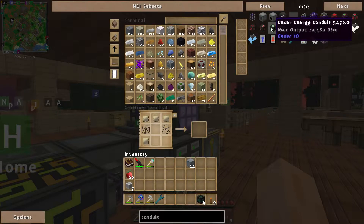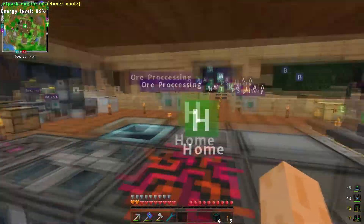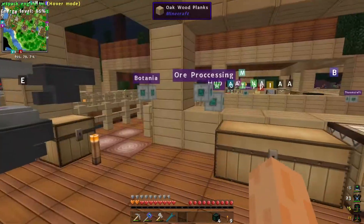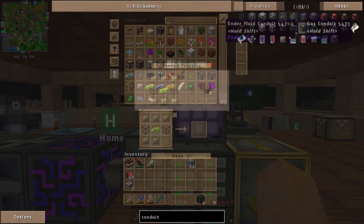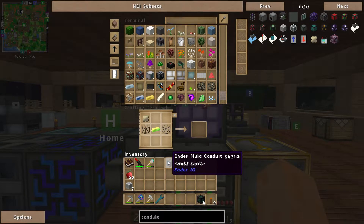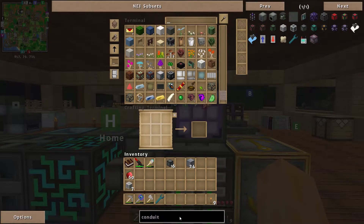Let me put them in. Do I need more conduit binder? I have no conduit binder composite — let me make a stack of that. Smelt it up. We should be able to make conduits once we've got the binder. There we go — conduit binder. We need two lots of the recipe because we need four conduits per boiler to pull out the maximum steam into a tesseract each.